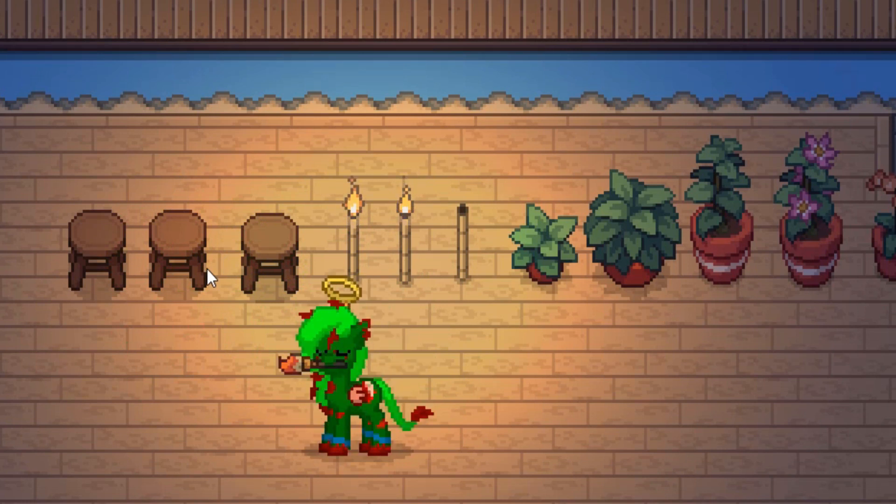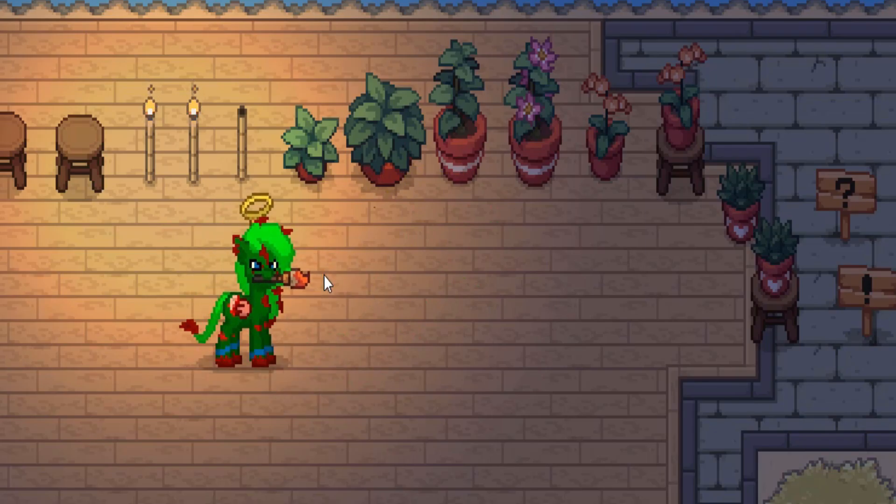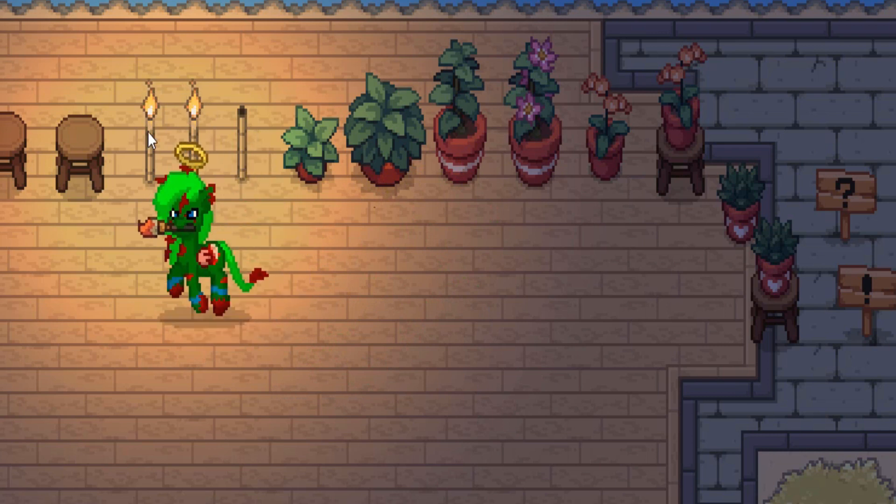You may notice there are plants sitting on these round tables, but you can't just grab an object and place it on a table. That plant-on-table combination is actually a separate new item in the game — a plant variant that includes the table as part of it.